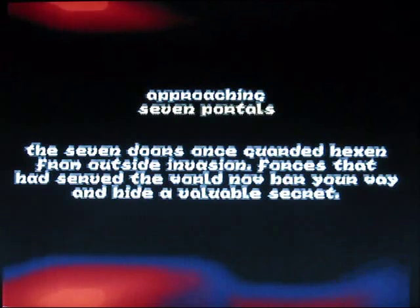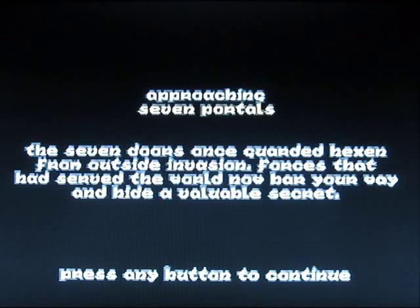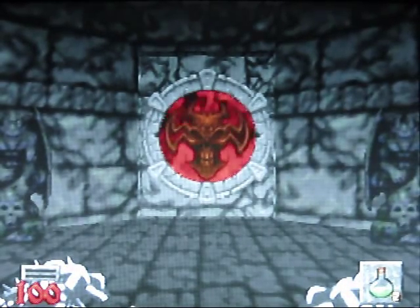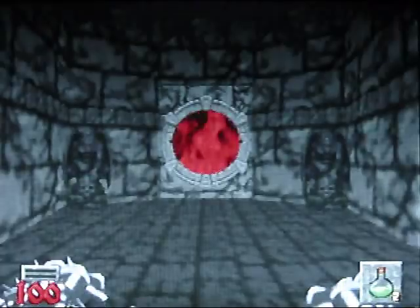Alright, this is the first actual episode — The Seven Portals. The Seven Portals is the first hub of the game. And when we enter each hub, we get a message from Korax. If one thing came out of this game, one famous quote or line, this is it right here — what Korax is about to say. That's Korax, by the way. Greetings, mortal. Are you ready to die? You know what? I'm actually not ready to die. I'm ready to kick some ass. So let's get on with it. Come on, Korax, go away. But yeah, at the beginning of every hub, he'll taunt you like that.